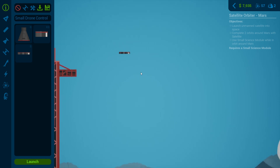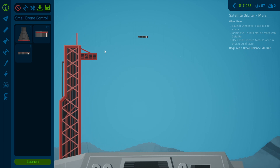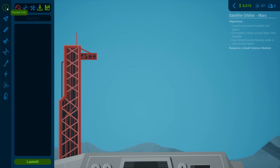Send an unmanned drone satellite into space - we need it to complete two orbits around Mars with a small science module. We need to make sure this is the correct module because if it's not the correct one it won't work. Let's send the extra small command rocket - that's new - because it does need the small science module.